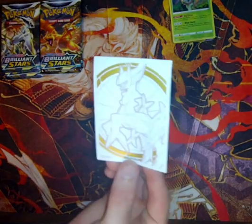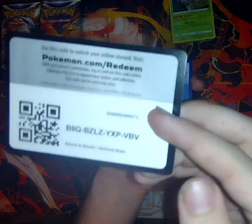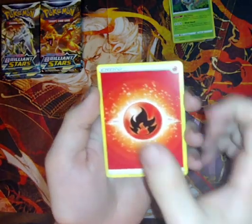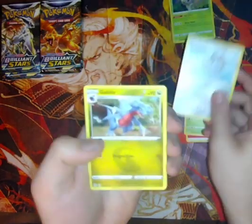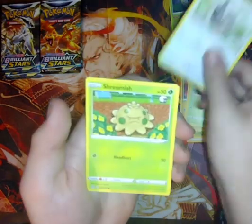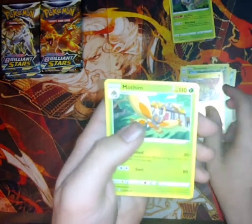These Brilliant Stars sleeves are so cool. It's going to be alternating black and white code cards — let's go. There's your code card. One, two, three, four. Fire energy, Grotle, Clang, Gabite, Gible, Trapinch, Exeggcute, Starly, Shroomish, a reverse holo Electivire, and a Mothim.